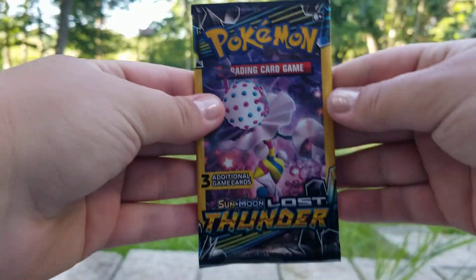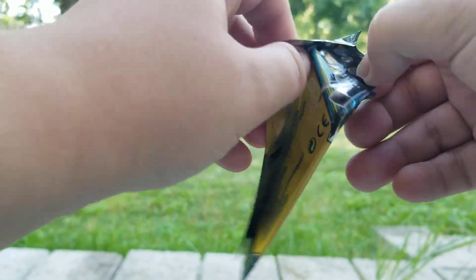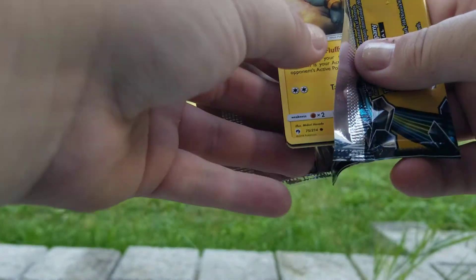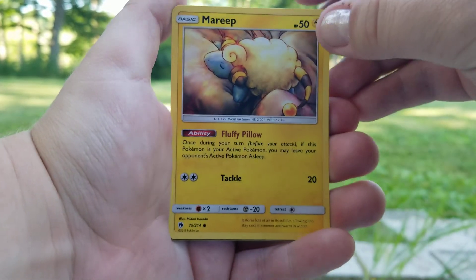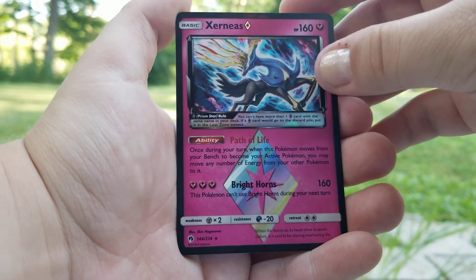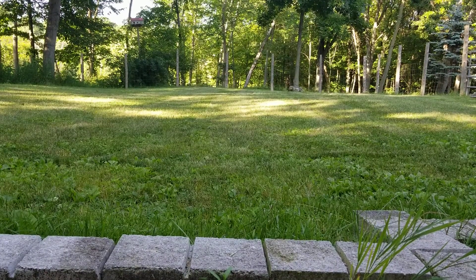Let's get into the next Lost Thunder. I'm actually recording this Friday — I'm going to be gone all weekend, so I'm unable to do a giveaway yet. I'll try to do one next week sometime. I had an unexpected thing going on this weekend. So next we have a Mareep, a Prism Xerneas — how about that, not bad — and then a Fairy Charm. Prism Xerneas will definitely count towards the pack battle.